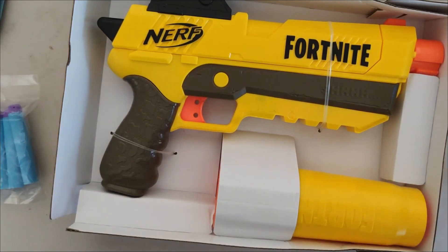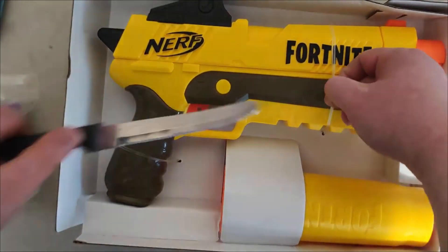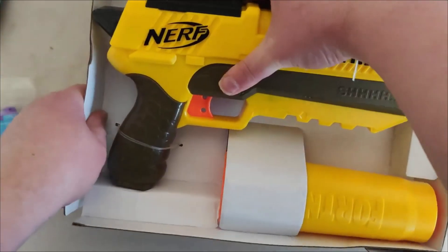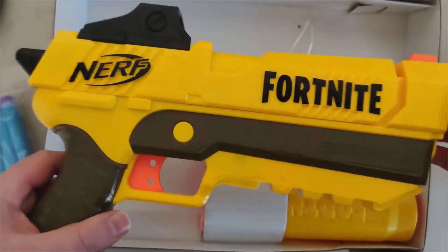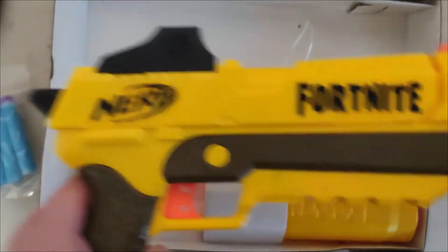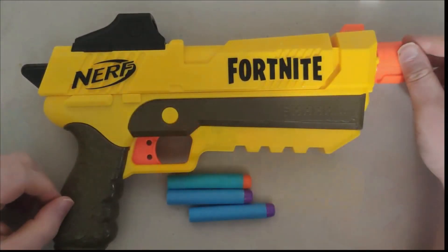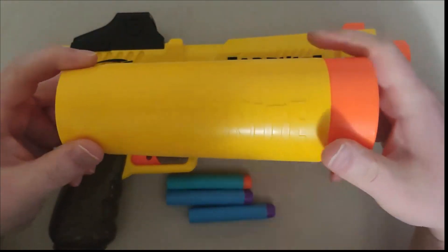I'm going to take my knife here and open it up real quick. Alright, there we go. Yep, we got one there and one down here. I think I can just flip it out — yep, here we go. So I got that gun out. It's pretty heavy for this pistol, but it's a pretty cool little gun. Alright, so I got everything out of the box. I got this pistol out now, and this is the suppressor that comes with it. So that's pretty cool.